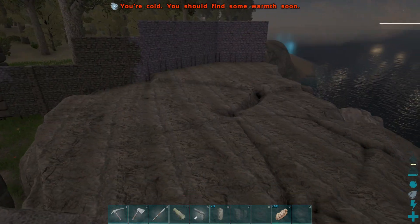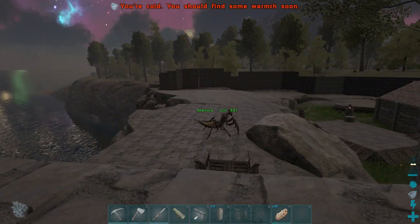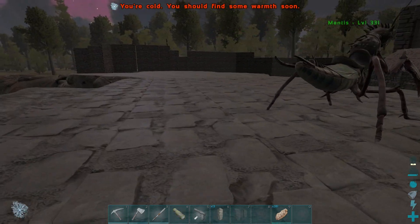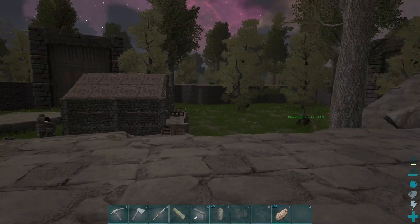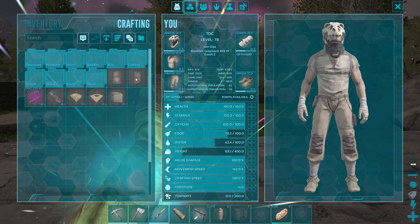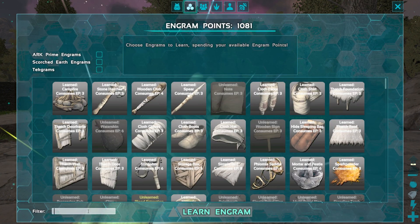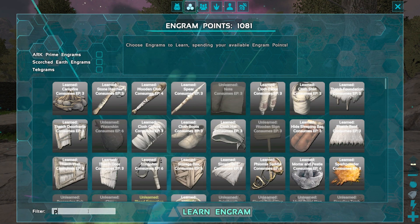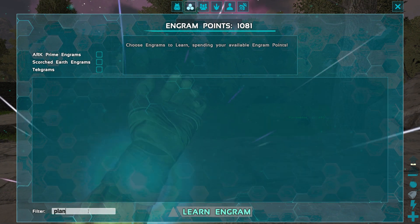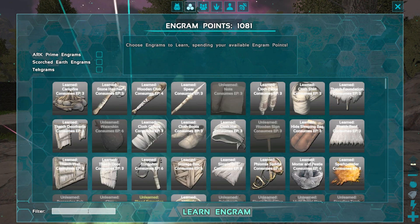I got some plans for this over here, which we'll probably do in just a second. But I think over here on this platform is where I want to do a greenhouse so we can get some crops and stuff up and going. It looks like Structures Plus added some cool stuff in here. So if you take a look at Engrams, there is a — what is it called — a Gardener? I can't remember what it's called.